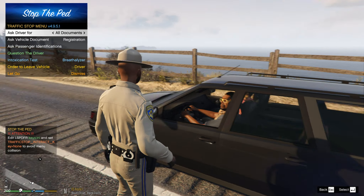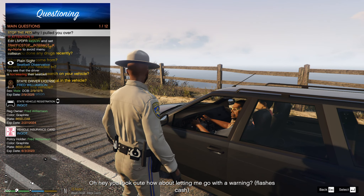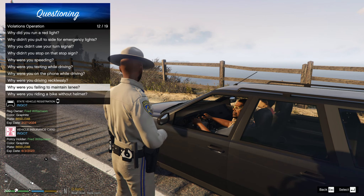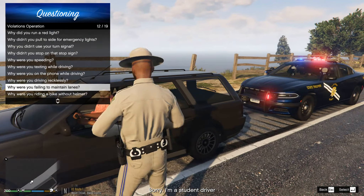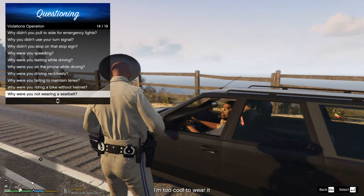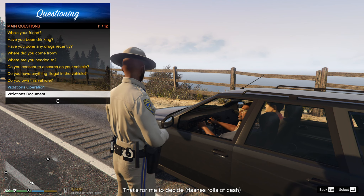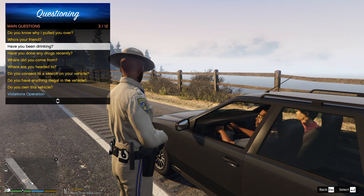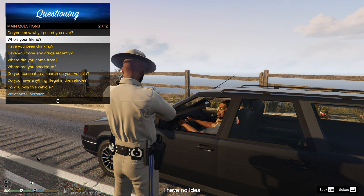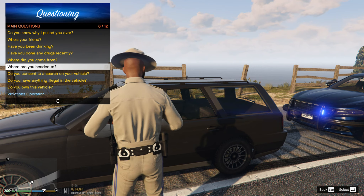Hey, how you doing sir? License, registration, proof of insurance. Not wearing a seatbelt again — Fred Williamson. You know why I pulled you over? 'You look cute, let me go with a warning.' Not bribing me — failure to maintain lanes. 'I'm a student driver.' And who's that guy — your instructor? Any reason why you're not wearing a seatbelt? 'I'm too cool.' That's how you fail the driving test. Any drugs? 'I take prescription pills.' You've been drinking? 'I had a couple of beers.'